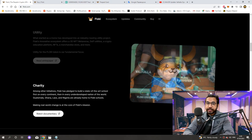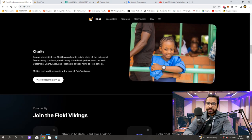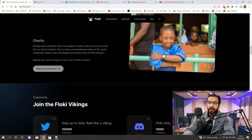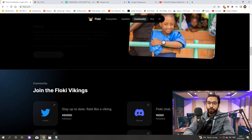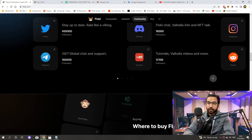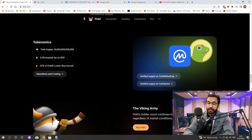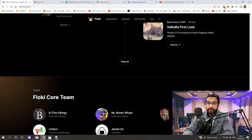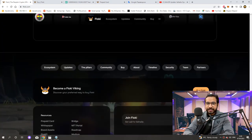Third, Clarity: among other initiatives, Floki has pledged to build a state-of-the-art school first on every continent, then in every underdeveloped nation of the world. Guatemala, Ghana, Laos, and Nigeria are already home to Floki schools. Making real-world change is at the core of Floki's mission. When we scroll down a little, all social media addresses and the tokenomics section of Floki welcome us. I will add every important detail about the site under the video. Finally, I have to say: nothing shown or said in this video is investment advice. If you have any questions, you can let me know under the video. Thank you so much for watching and take care.